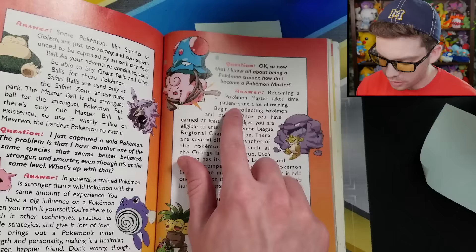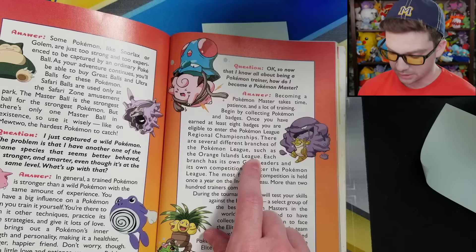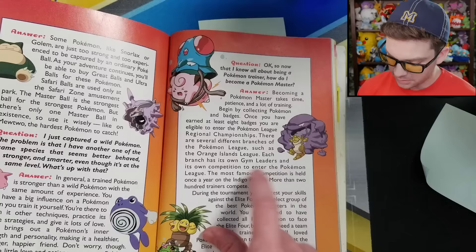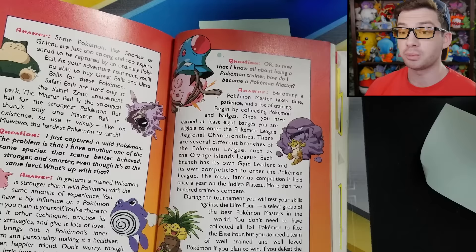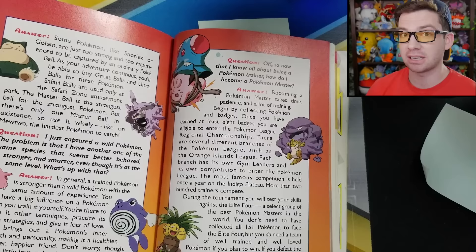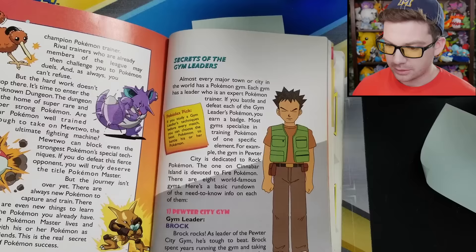Then it says: 'You are eligible to enter the Pokemon League Regional Championships. There are several different branches of the Pokemon League, such as the Orange Islands League. The most famous competition is held once a year on the Indigo Plateau; more than 200 trainers compete. During the tournament, you will test your skills against the Elite Four.' In the anime it's just a tournament of various trainers — the Elite Four don't appear to be involved at all. In the games you just fight the Elite Four, you don't fight the other 200 trainers. This page is creating some fantasy Pokemon League combining the anime and the games, and then it doesn't make any sense.